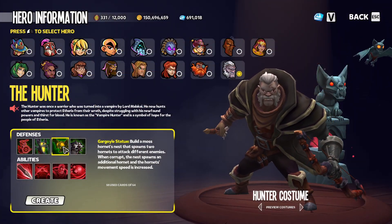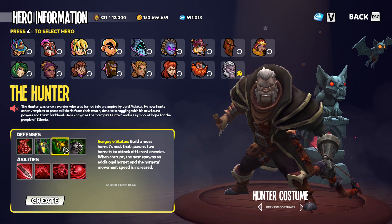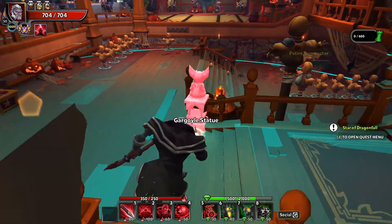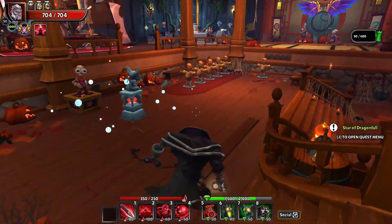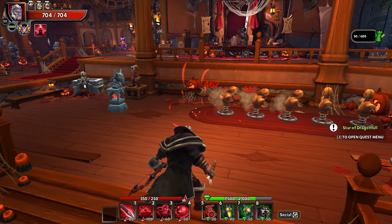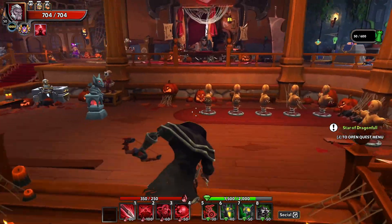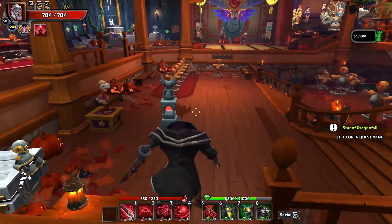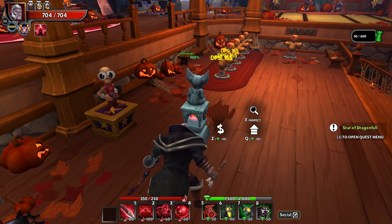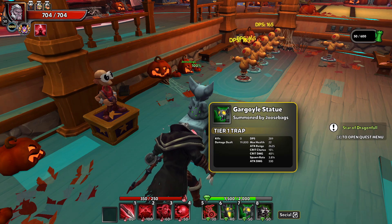Moving on to the Gargoyle Statue — the description is placeholder text, but this appears to be a Gargoyle statue that shoots out little Gargoyles that explode as they hit enemies. The range on these seems really solid even with no ascension. IDHC clarified on the stream that these are Gargoyles, not bats — although, we call the Hornets SBs, so we might as well call these bats too. I'm very anxious to check this one out; defenses like this are one of my favorite types in the game.